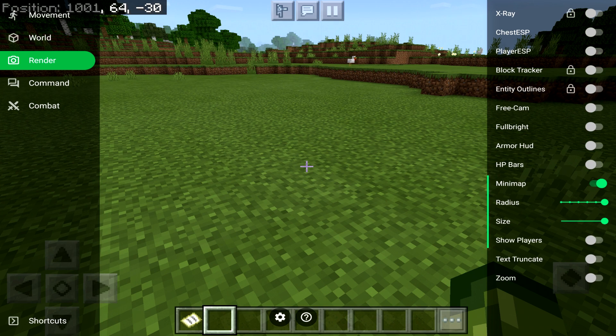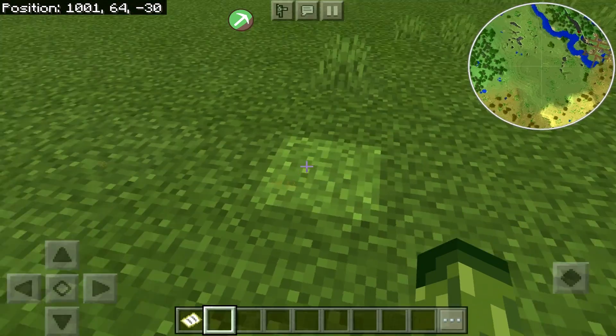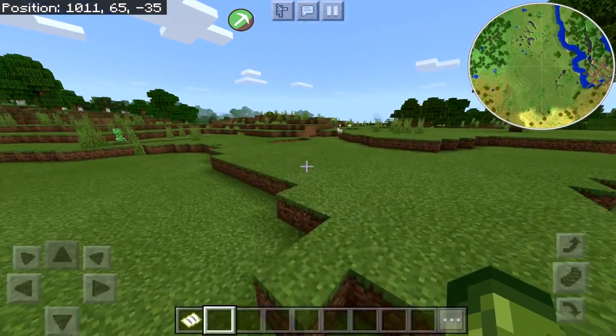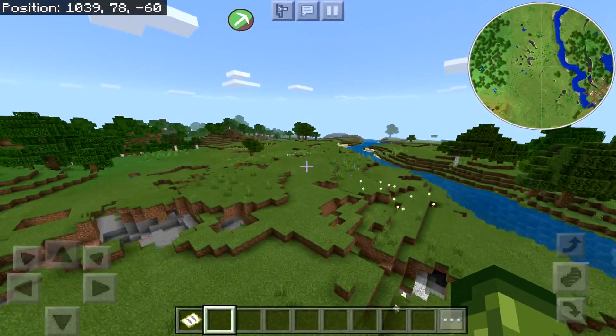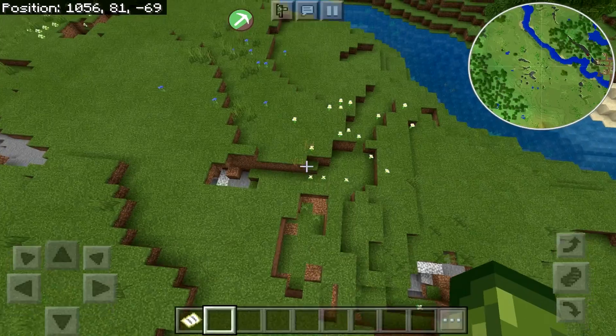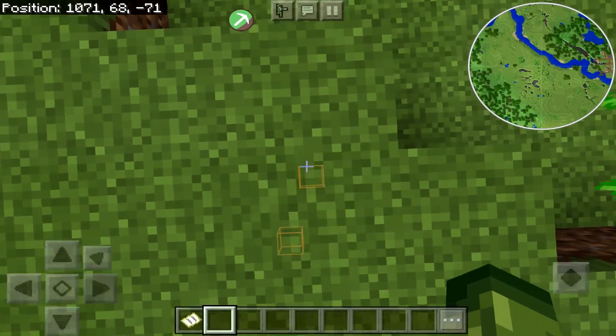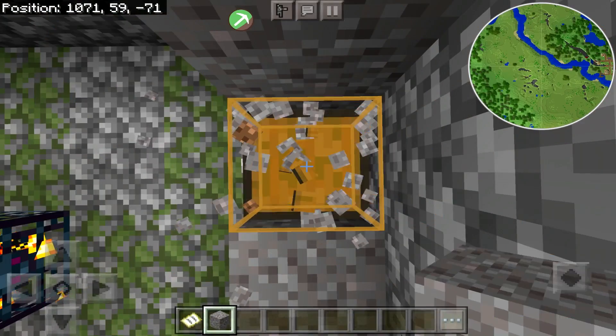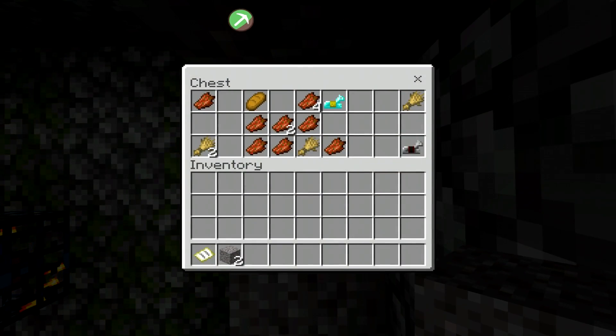We have X-ray and Chest ESP here. If you turn on Chest ESP you can see that you can now locate chests. So if you're having problems trying to find, say, a buried treasure map, your problems will be no more. Literally down here there is going to be a dungeon — and we found ourselves a chest. It's really that simple and easy to use.